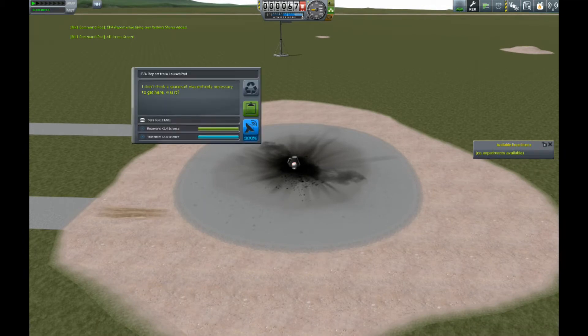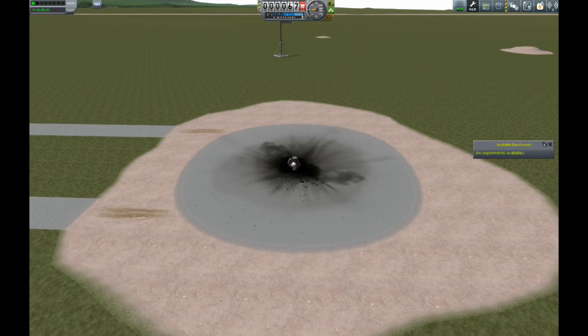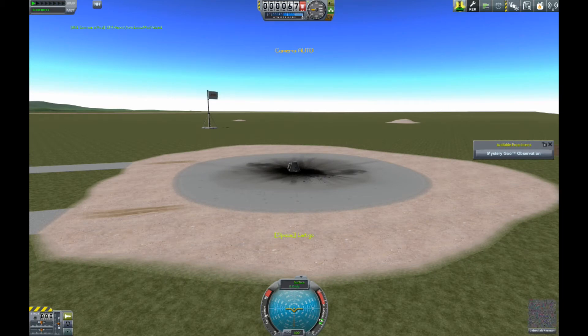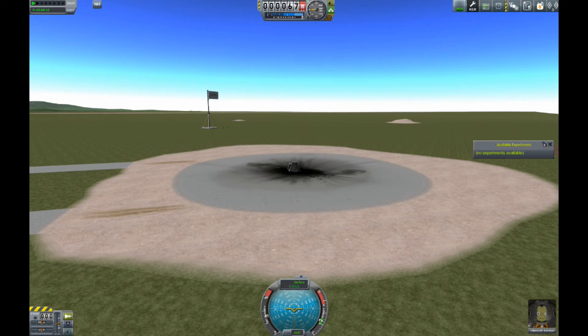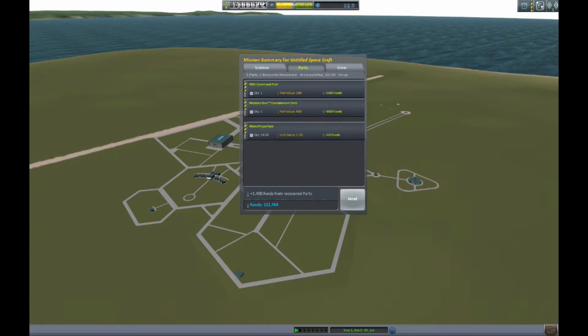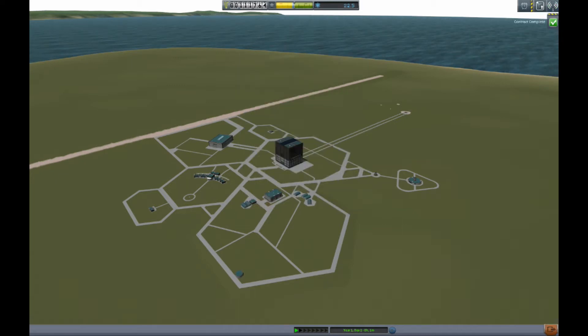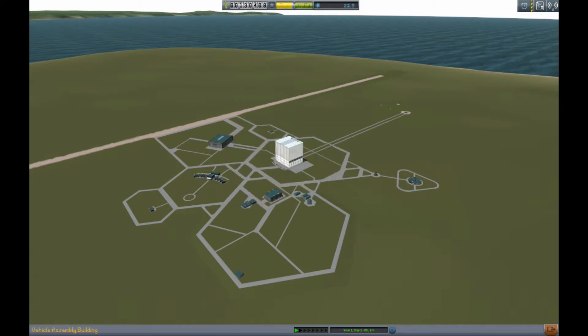We're going to get the goo, the EVA report which I'm doing right now, and then a crew report — that'll be it for the first mission. Don't forget that if you're on the capsule itself you can get 'flying over Kerbin' or low atmosphere science. When you jump off you can get 'on the pad' — there are two different EVA reports you can get there, so don't forget them. You end up getting a good bit of science to start out with.